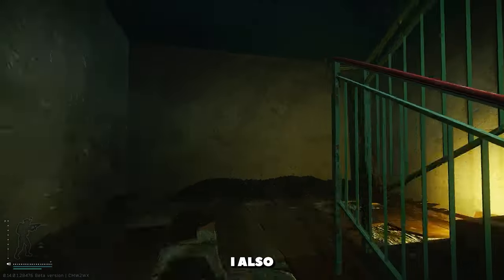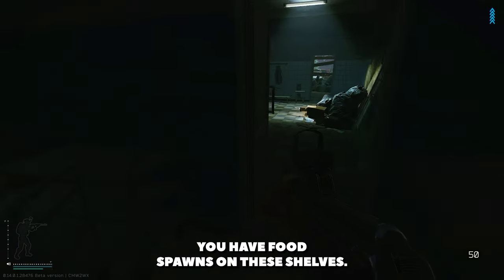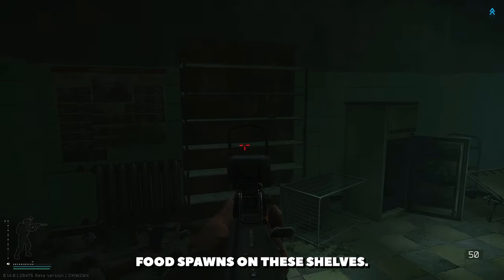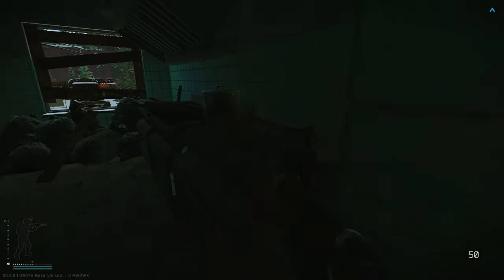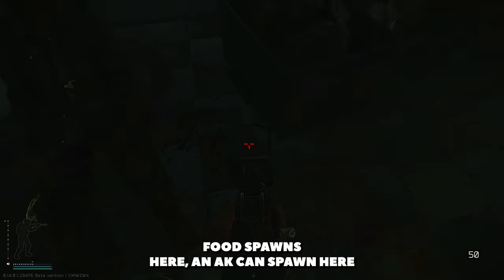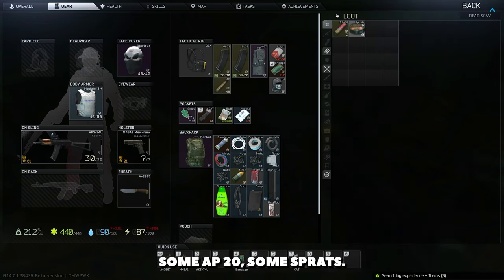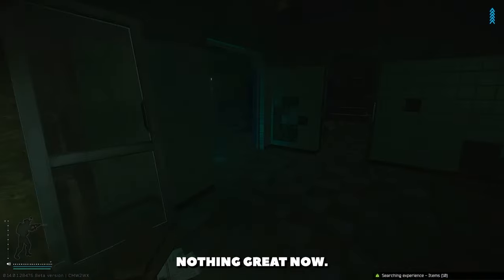I also go up here. Check inside the kitchen — you have food spawns on these shelves, more food spawns on the table, food spawns on these shelves. You have two jackets and a loose loot. Food spawns here. An AK can spawn here. And then you've got the dead scav body as well. That's some AP20 and some sprat. Okay, nothing great.